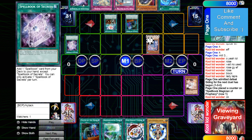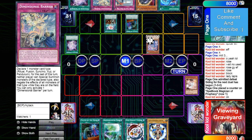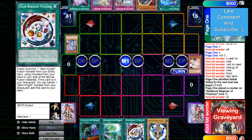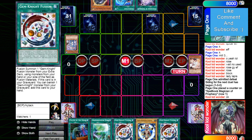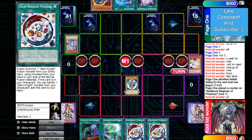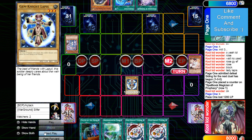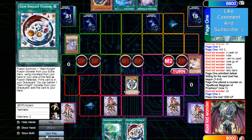Draws D-Barrier and Secrets. Hopefully he plays more than one Secrets — when I played the pure build I played three Secrets, two Knowledge, and a Blue Boy. But the D-Barrier, There Can Only Be One, and Nibiru will for sure shut down any play he has, and if he did have a play it would get shut down. Draws Gem Knight Fusion — terrible draw. Normal Lapis and he just goes for the poke, starts getting damage.